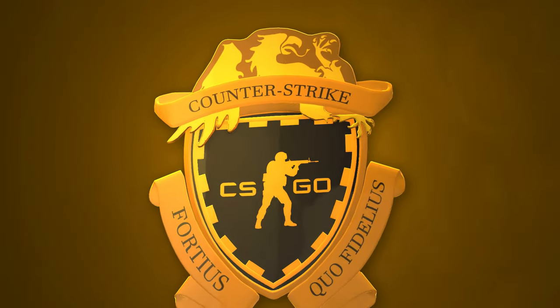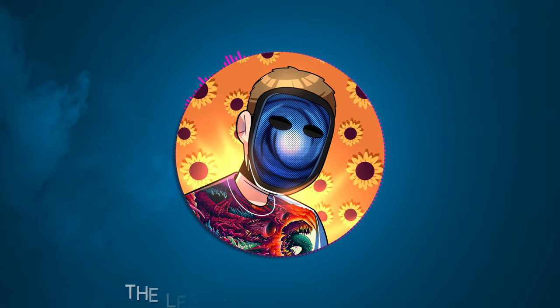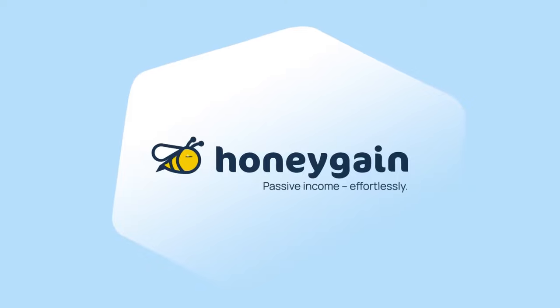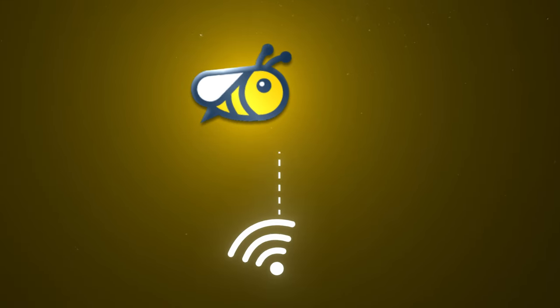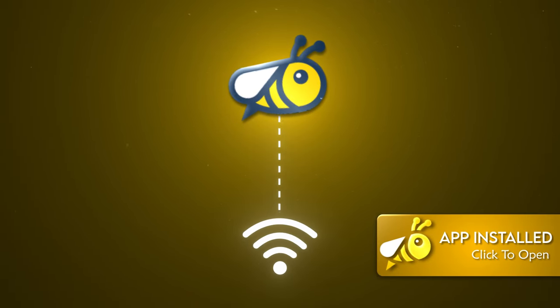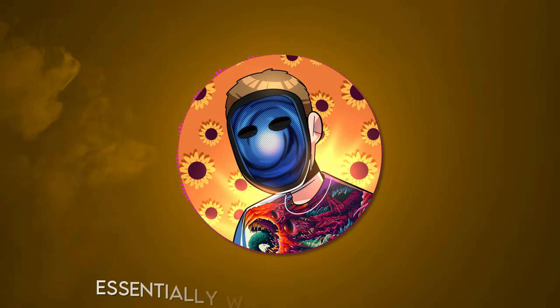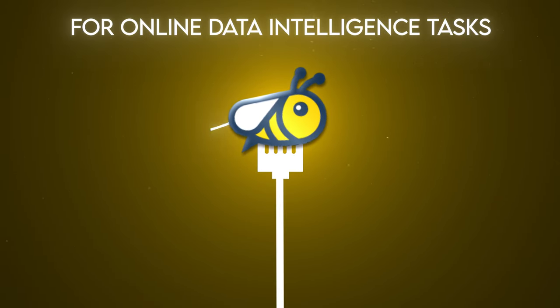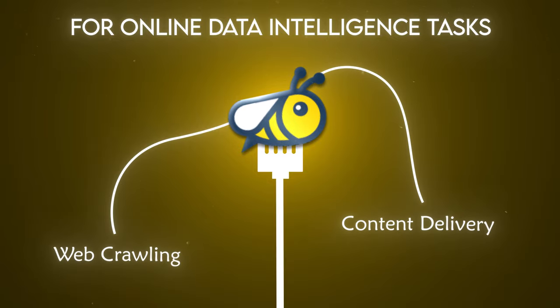Alright, it's time to get Prime for free. The first way, and the way that requires the least amount of work, is with something called Honeygain. Honeygain is a platform that lets you earn passive income by sharing your internet connection. Once you download the app, you literally don't have to do anything. Essentially, Honeygain utilizes your unused internet bandwidth for online data intelligence tasks such as web crawling and content delivery.